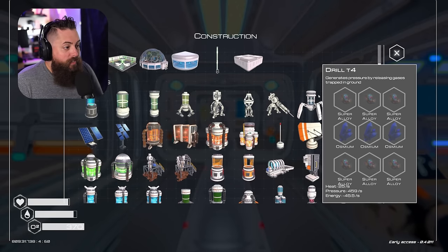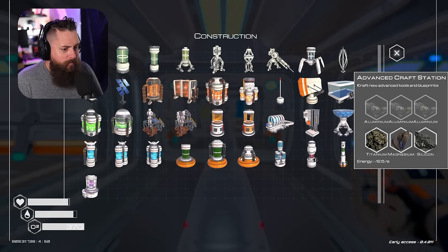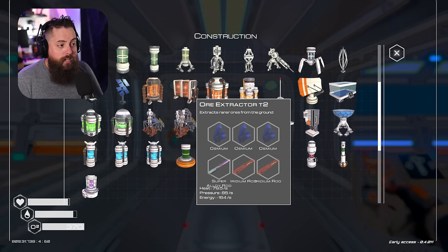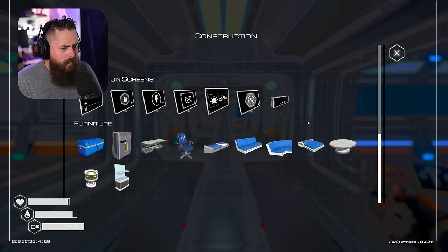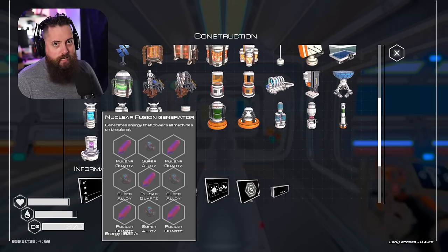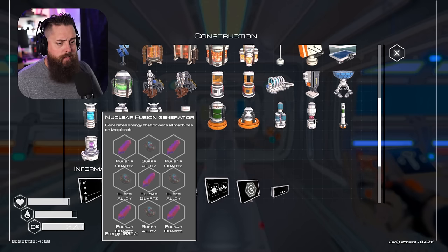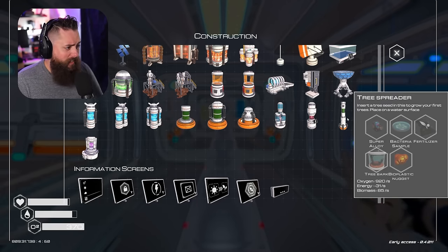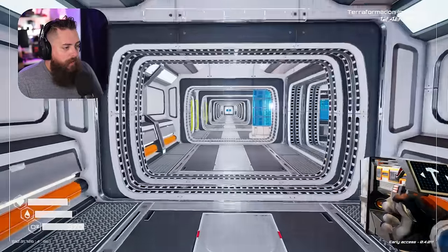We do have some new craftable items. The ore extractor tier two recipe has been changed to include the super alloy rod - super alloy rod, iridium, and osmium. That's not bad. And then we've got our nuclear fusion generator - the pulsar quartz is no longer craftable so fusion reactors are gonna be harder to get.